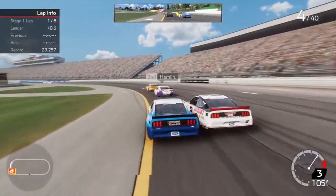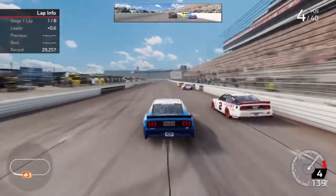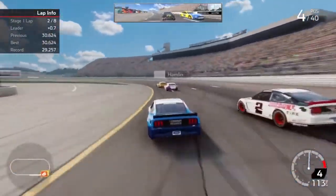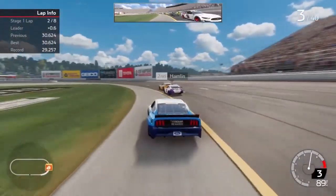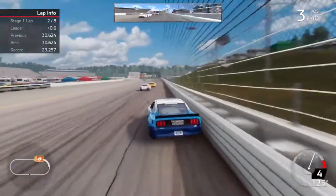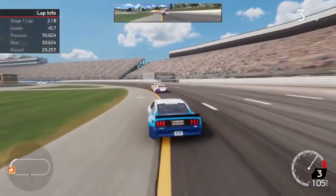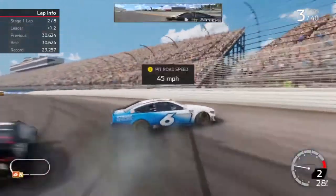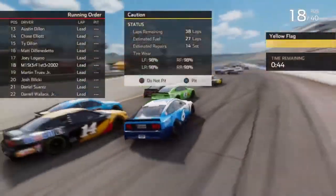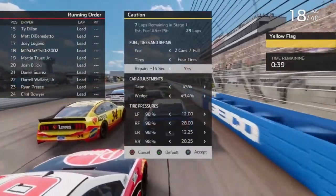Kurt Busch is right behind us. I'm going to try and cut underneath Brad Keselowski here, use him up a little bit too. I think we've got a good short-run car — I don't know about long run, but I know we're good on the short run. All right, finally get clear of Keselowski. Oh, getting really loose off the corner — I've got to be really careful on throttle so I don't do that again. Am I going to get a caution?